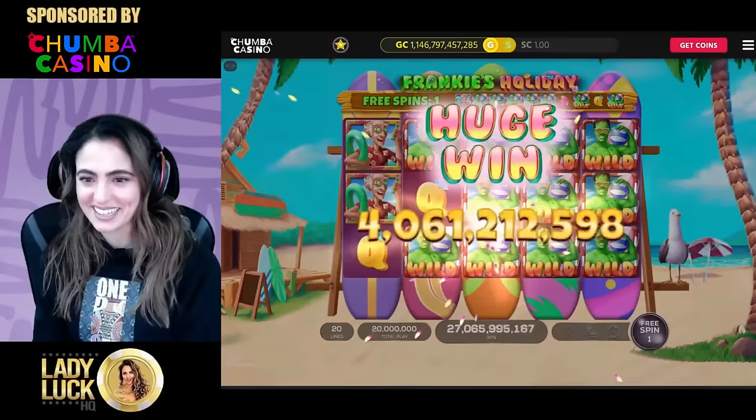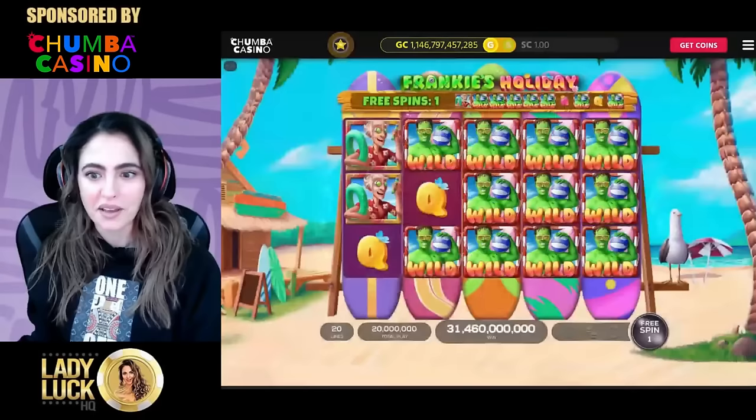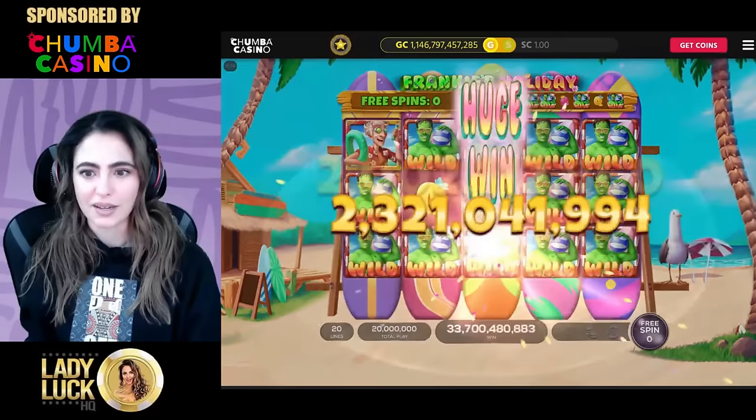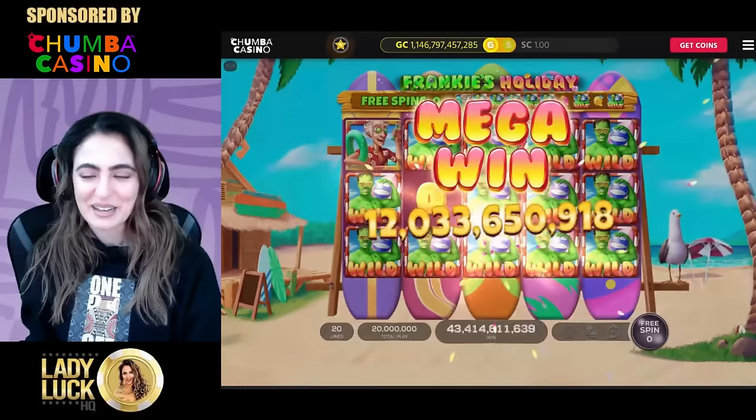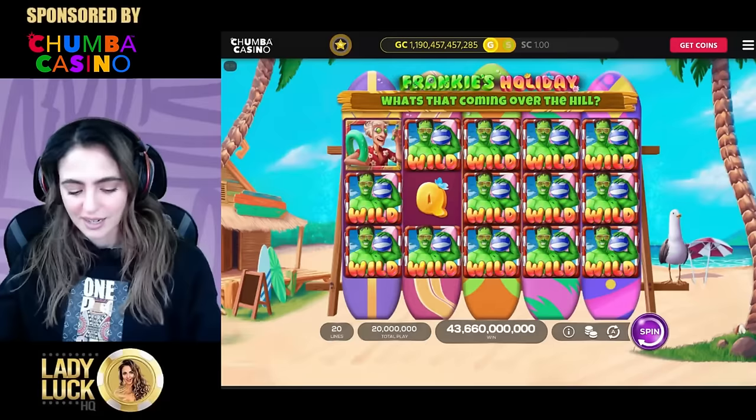I need to go on holiday with Frankie's Holiday. I like how he holidays. Monster win! Ruby must be the best symbol then. This is insane! That was all right, Frankie, I see you. Look at him down there, that's so cute. All right, we are never going to be running out of these gold coins - that was awesome.